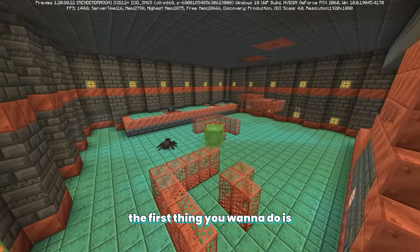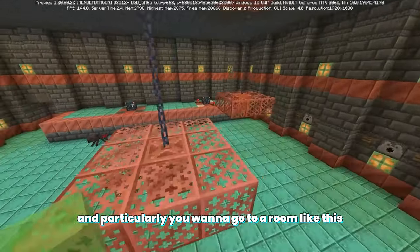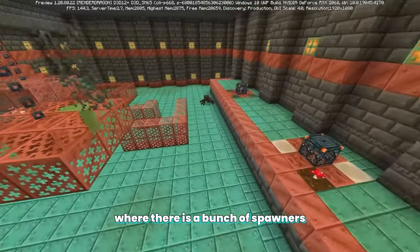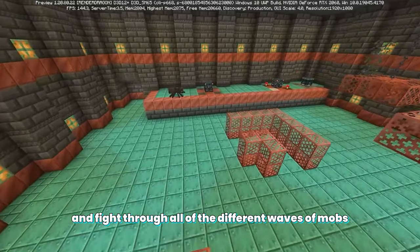In order to get the mace in Minecraft, the first thing you want to do is find a trial chamber — particularly a room like this where there is a bunch of spawners. You want to go ahead and fight through all of the different waves of mobs.